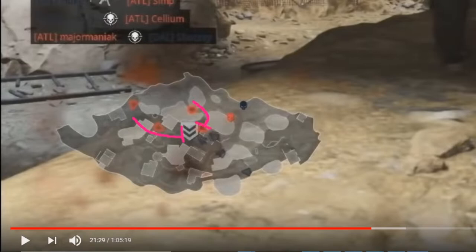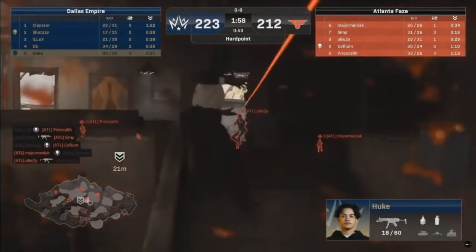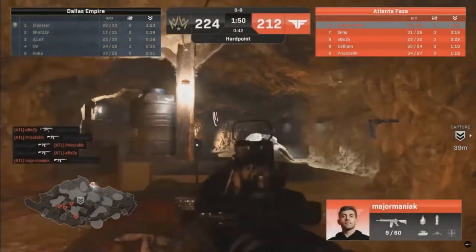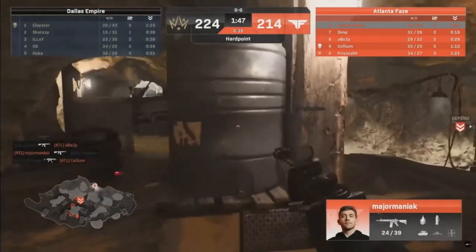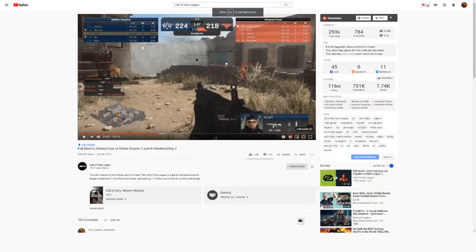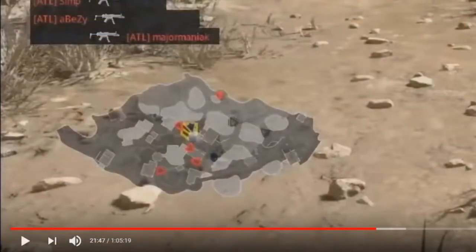Atlanta is going to put a little bit of pressure along this side to make sure there's no push happening, while everybody else as they spawn up will come to help reinforce the front side of the hill while one player makes a play to come back through the back. This is brilliant timing to hit the OE because the player going this way isn't going to fully flip — that would be silly. They'll come back through this way to help out from that angle, setting up a pinch where the only route Dallas can hit from is the front. Abezi is able to clear out yellow, and Major Maniac is working his way across, keeping his life and making sure Dallas doesn't execute that play.